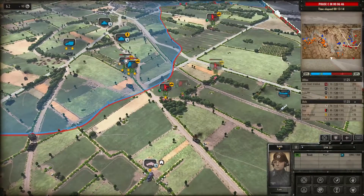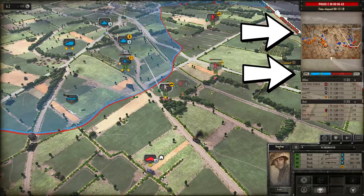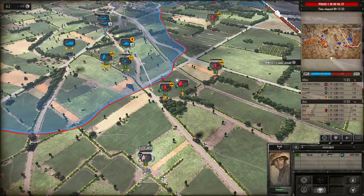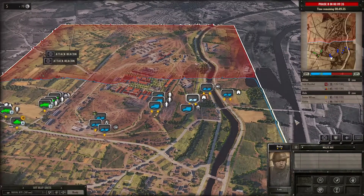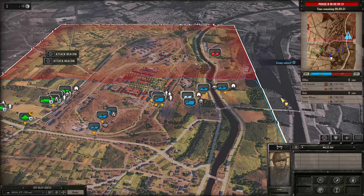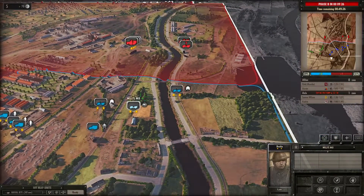You can check the right side of your screen for the minimap and the percentage notice of the territory which you are controlling and the amount of points which you are getting. We cap territory while moving with our troops, so in order to cap territory we have to move our troops forward and slowly they will get more and more territory.